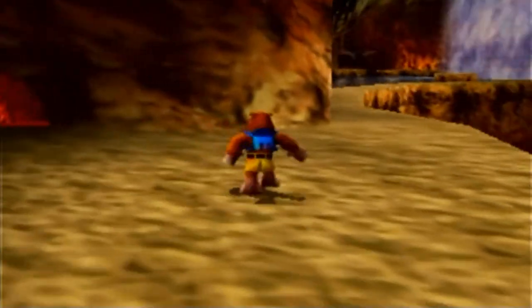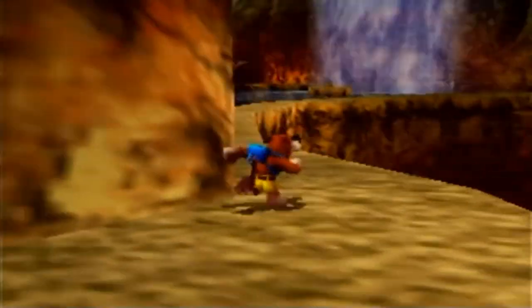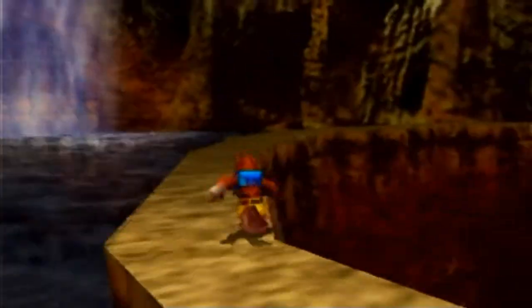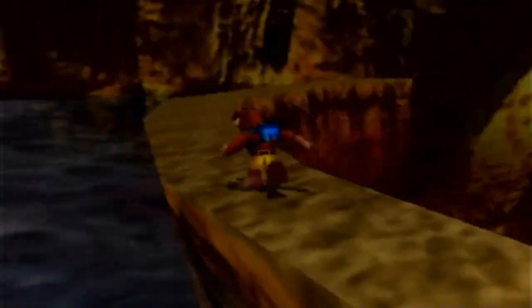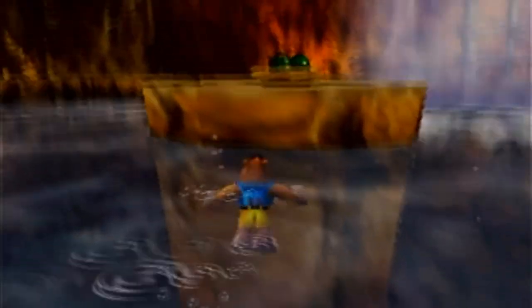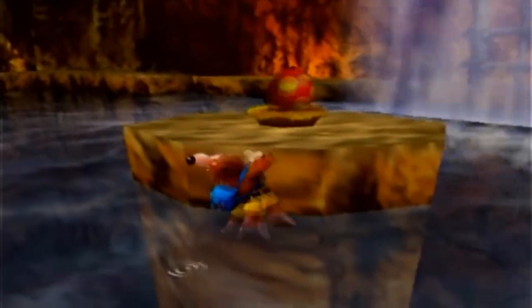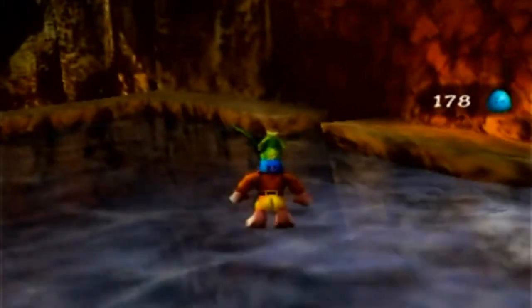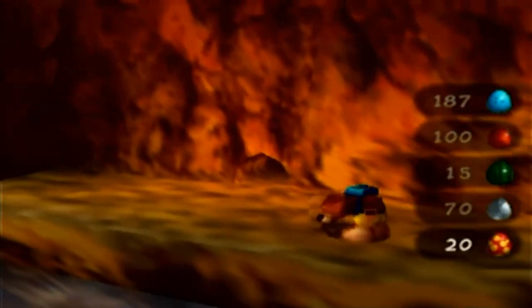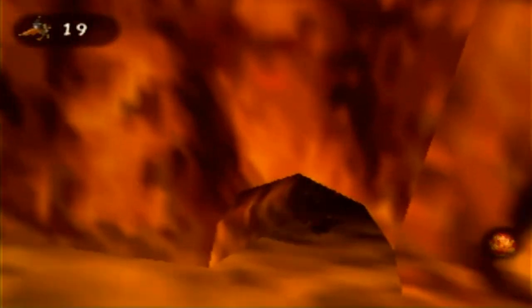Now we're actually decently high up on a mountain. And as always, the music in this world is a bop. There's a tiny hole here — this is where the Clockwork eggs are going to come in handy. We can fire the little remote-controlled Kazooie and walk through this hole.